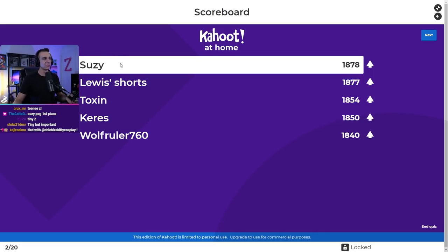In first place is Susie. In second place is Louis's Shorts. Third place is Toxin. Fourth is Keri's. And fifth is Wolf Ruler.